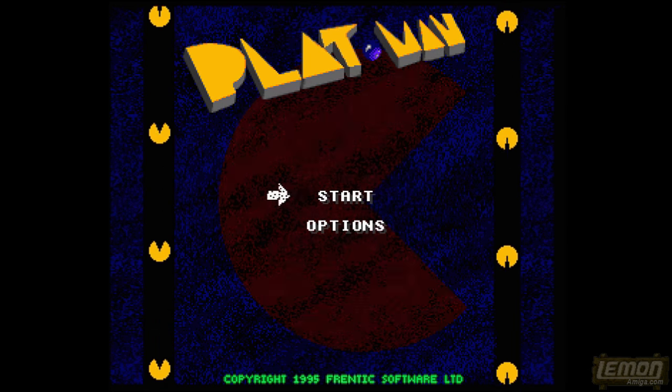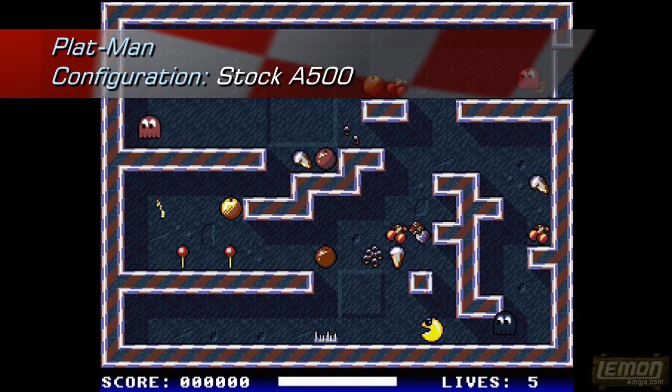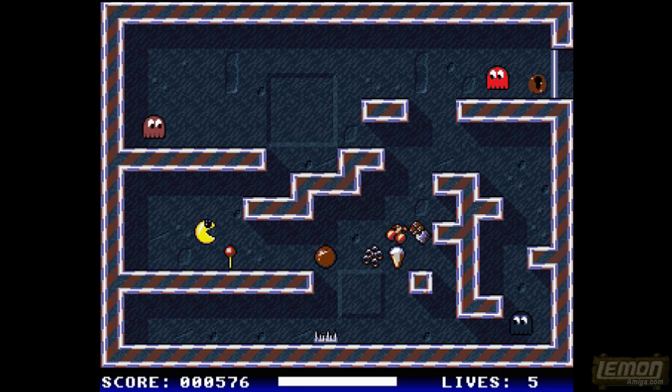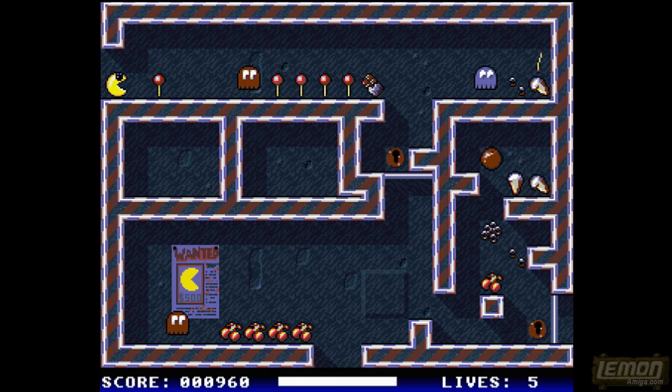Let's return to the title screen and press fire to check this game out. In Platman we play as Pac-Man on a single-screen adventure — all we need to do is collect up all these items to accumulate a score. Each item on the screen is worth 64 points, and the score format is base 64, so virtually everything is worth 64 points, as you would expect on a public domain demo.